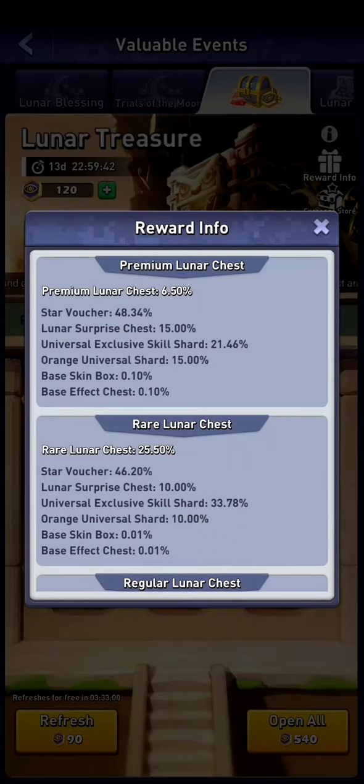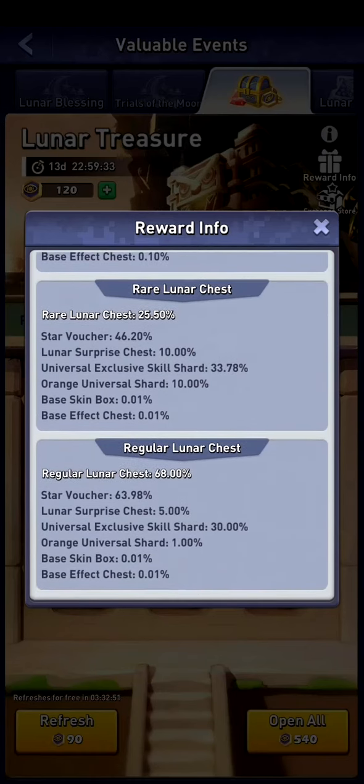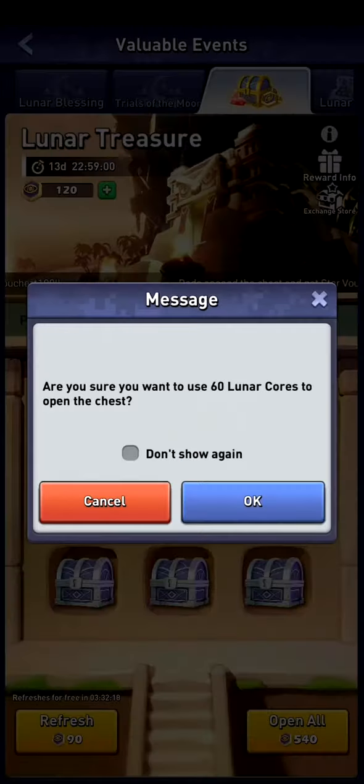Some people have like three premium chests available, so I would suggest saving up a bit and seeing with the free refreshes if you can get a premium chest to have the highest chance to get your star vouchers. The chances for a base skin box are 0.1 percent on the premium box and 0.01 percent on the other ones, so the highest and best rewards come from the premium box. Note that the open-all option doesn't provide any benefit — nine times 60 lunar cores per chest is also 540. Unless you're a whale, don't use open all because you don't want to open the regular ones.